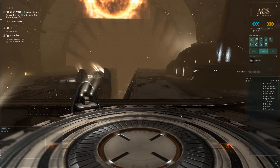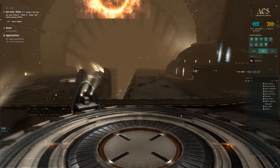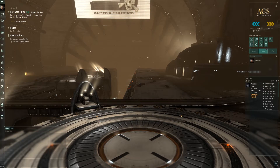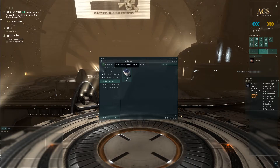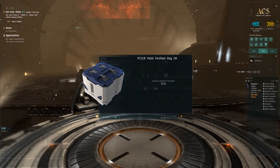Hey guys, how's it going? It is Eve and welcome to day 10 of the Christmas event. There are only two more days and we are done with this event. So without further ado, let's go ahead and open up box day number 10. Just remember these gifts are only available for 24 hours, so get them while they're hot. Let's go ahead and open gift number 10, open container, and let's see what we get here.